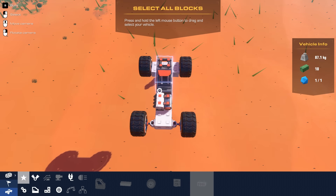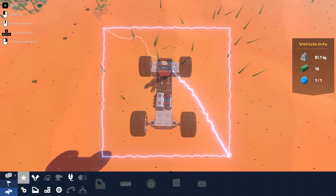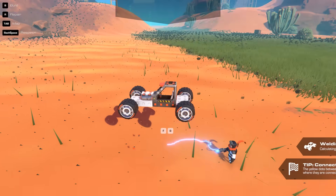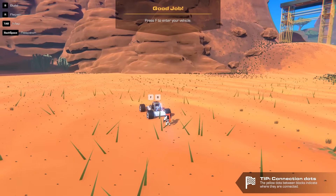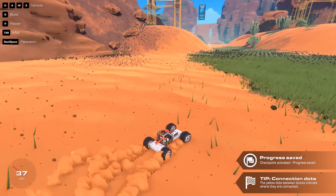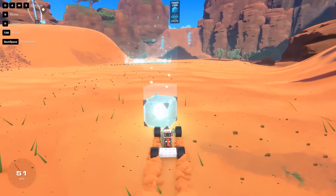Select all blocks. Press and hold left mouse button and drag your vehicle. That's the one. Press the save button — we've got a buggy. F to get into the vehicle. It's not as cool as the other vehicle, it's not as quick, that's for sure.